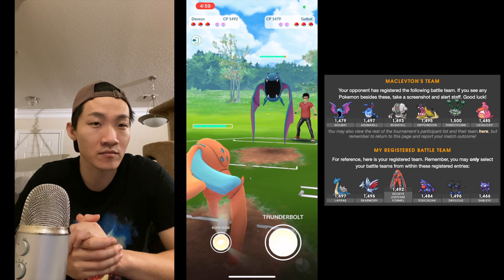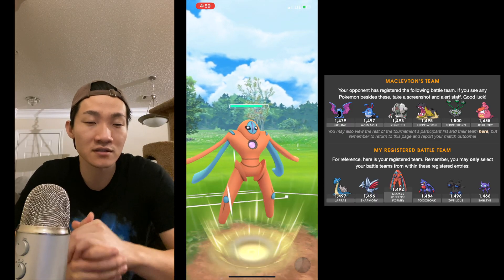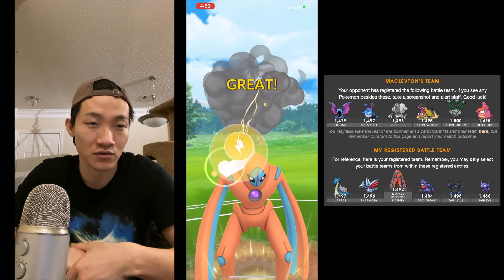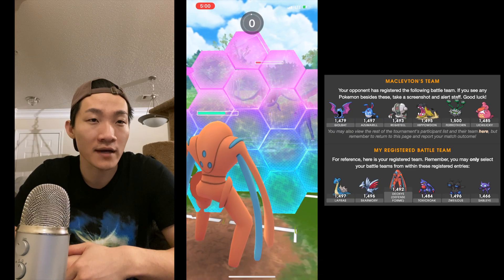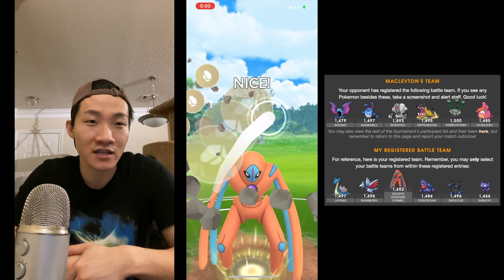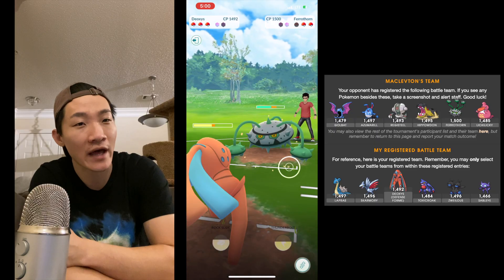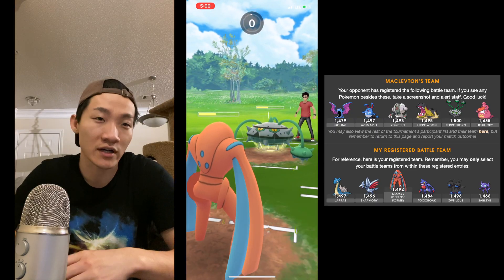Now going against my second opponent, Mac Cleveton. I go in with Lapras, Deoxys Defense, and Toxicroak. He has a great matchup with Ferrothorn against Lapras to start, but I quickly switch into Deoxys Defense. He actually has a Legacy Golbat with Ominous Wind, which is interesting. Either way, I knew Deoxys Defense was a really safe switch against his team, which is why I decided to go with it.